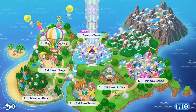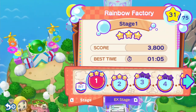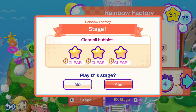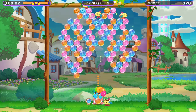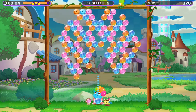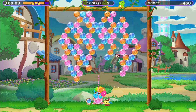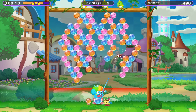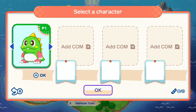Each of the eight regions on the overworld map contains 15 normal stages and 15 EX stages. Within these stages, you can earn up to three stars based on how fast you complete them, with the time limits for one, two, and three star ratings indicated before the level starts. To unlock the much more challenging EX versions, you need to score a three-star rating in every normal stage within a given region, which is no easy task after the first couple areas.